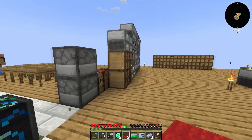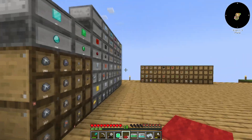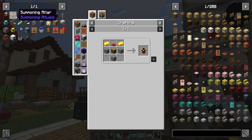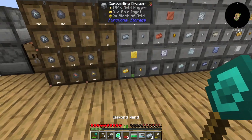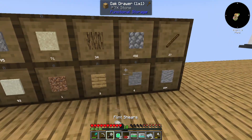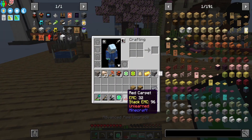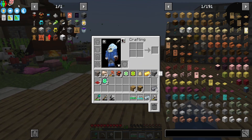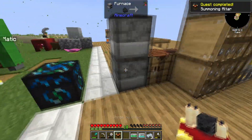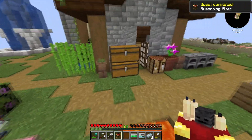We've got the wood still, we just need some normal stone and some gold. Then normal stone as well. I wish I had less in my inventory. Summoning altar — I don't know how this works, I'm gonna leave it to the side for now.